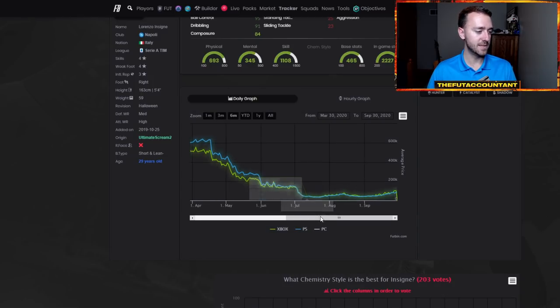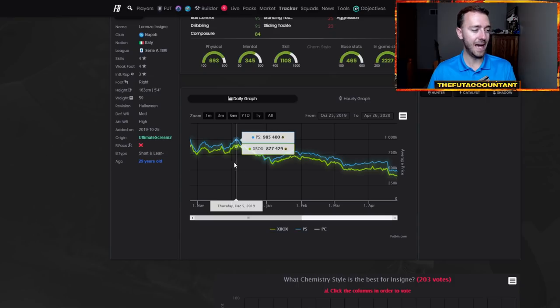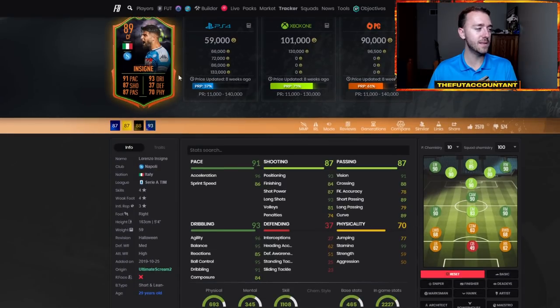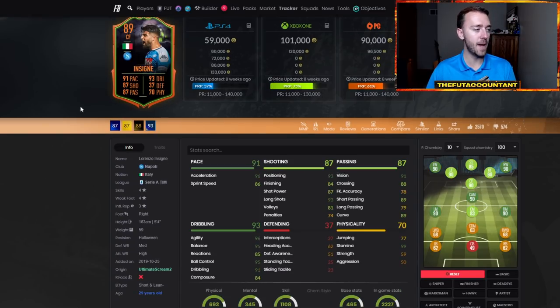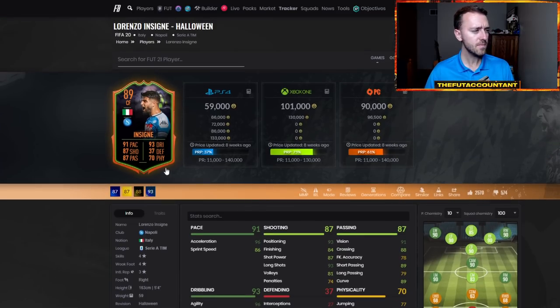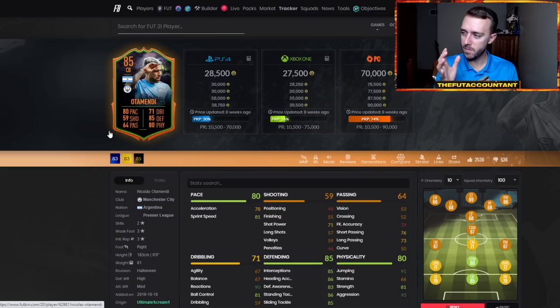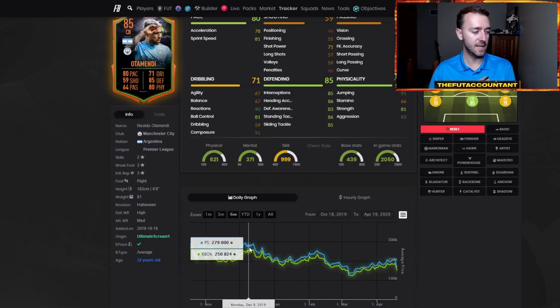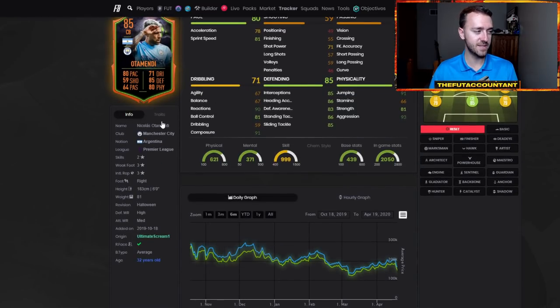Which out-of-packs cards do the best? Insigne went from 835,000 coins the weekend before Black Friday all the way up to 985,000 — almost a million coins. Why did Insigne and Otomendi go up the most? These two cards were very good and rare for their position. Insigne was very meta in FIFA 20 with the high agility, high balance, and pace. He was a rare card on the more expensive range that people could upgrade to as they got more coins from Black Friday. Otomendi had very few special Premier League center-back cards competing with him — a massive rise for a 200K card going all the way up to 300K.